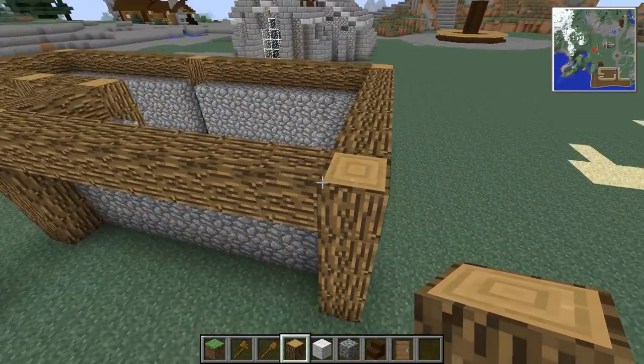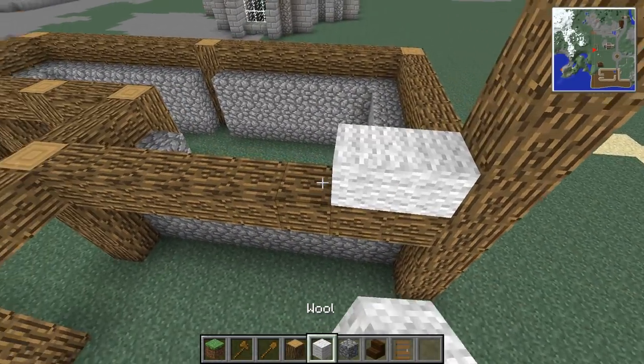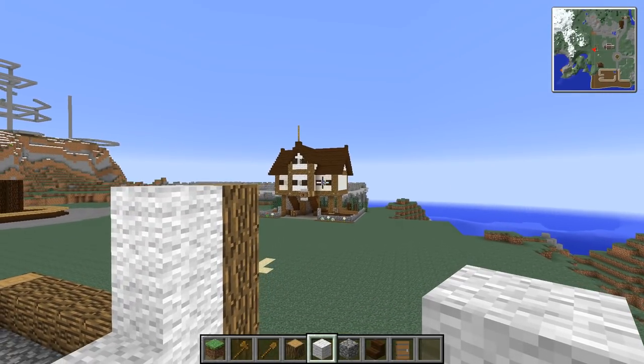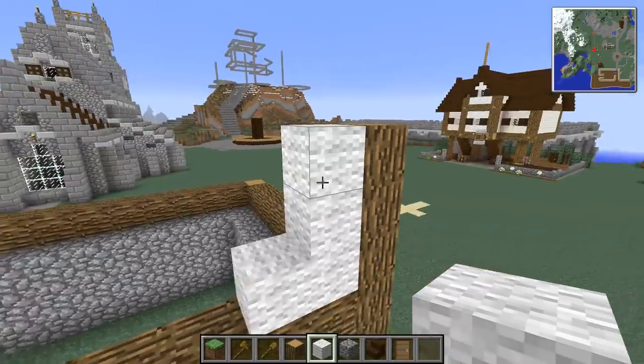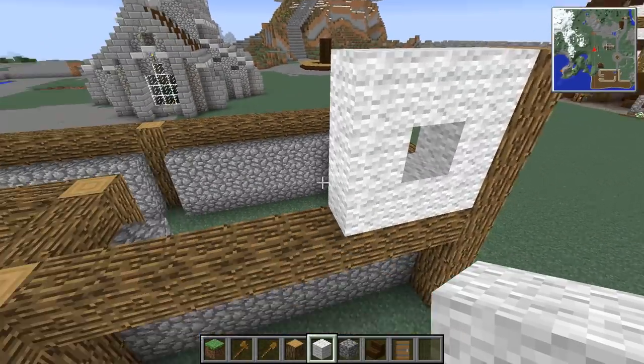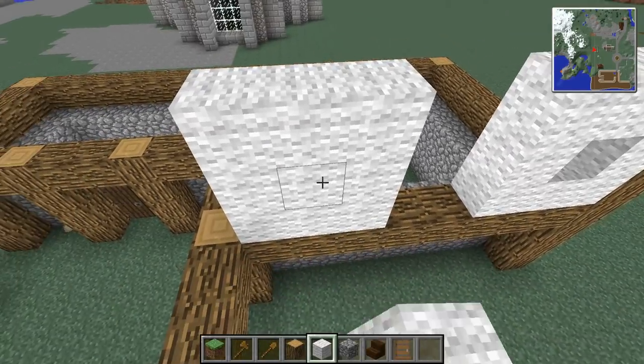So then that's there, and then we want the pillars to go up — and this is going to be where our wool goes on and where our windows are going to go. Now we always do our windows on this world just one block, two blocks on bigger windows, but most of the time it's just going to be one block. So we can have one in there, we can have one in there.